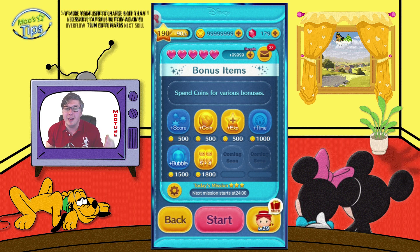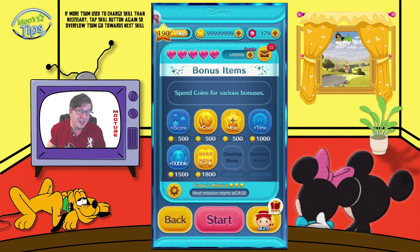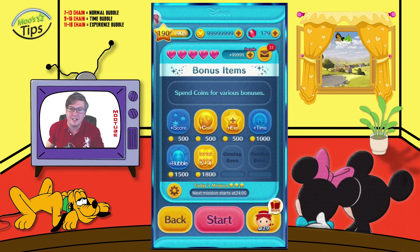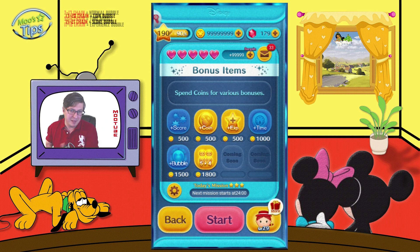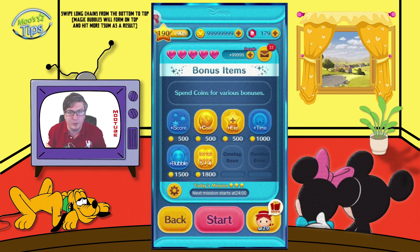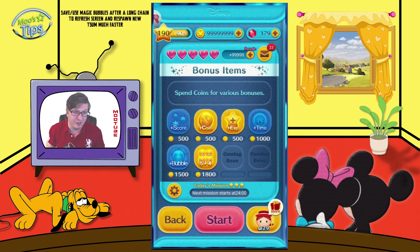Especially if you're new to the game and you've just got her and don't have some of the more powerful ones, she will absolutely serve you well. She served me very well until I managed to get Jasmine and then Beast later on. You can definitely expect to get 3,000 to 3,500 coins with her, and that is a good amount for what a Tsum Tsum of Jessie's level can do.